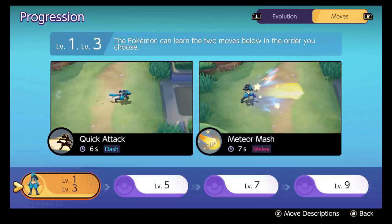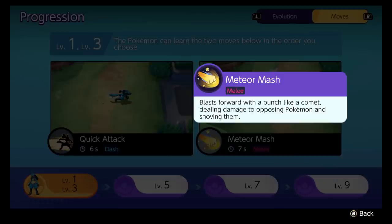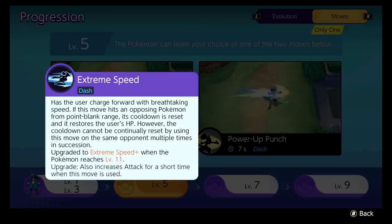Let's take a look at his moveset. At level one and three, you get Quick Attack and Meteor Mash, whichever one you'd like to choose. I think Quick Attack is a better one to start with, just so you can disengage. Meteor Mash is really great, and I love using it early to push opposing Pokemon into a direction they don't want to go, but where it really starts to open up is level five.